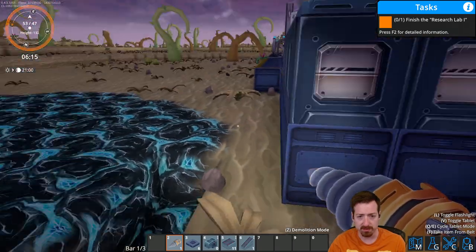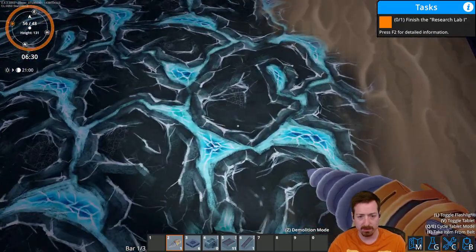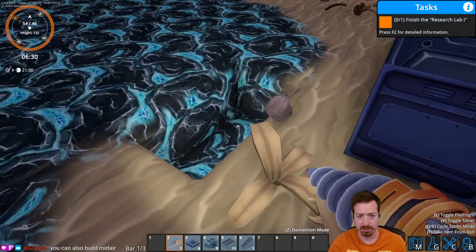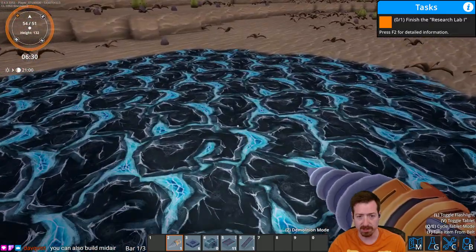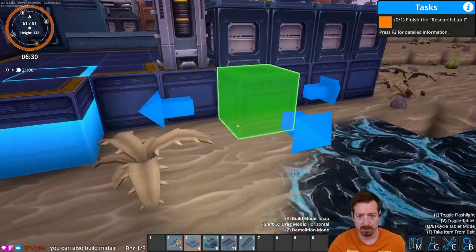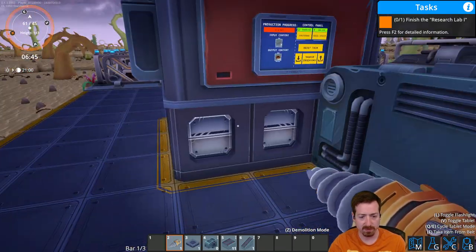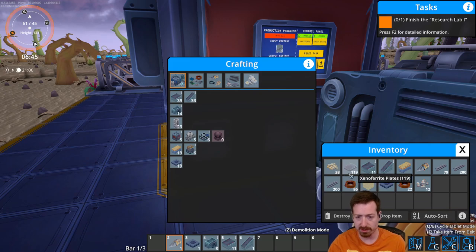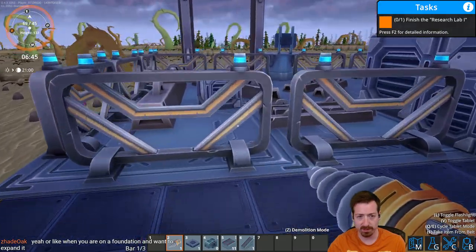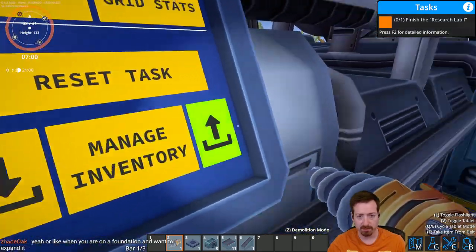Now this is disappearing — I was wondering about that. Do the ore veins actually get used up? And that is true — they do get used up. Looks like fairly slowly, but each one of these only holds so much. I do need more building blocks in general. Let's get rid of some ore that I ended up with. How are we doing on plates? Oh yeah, 119 — beautiful.